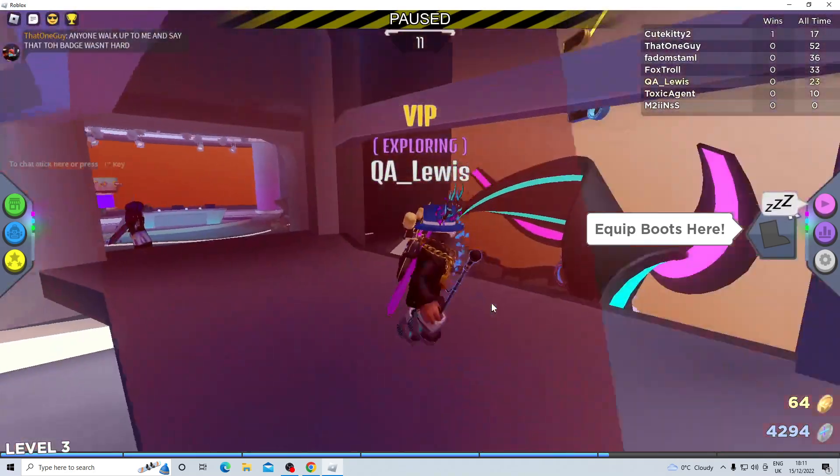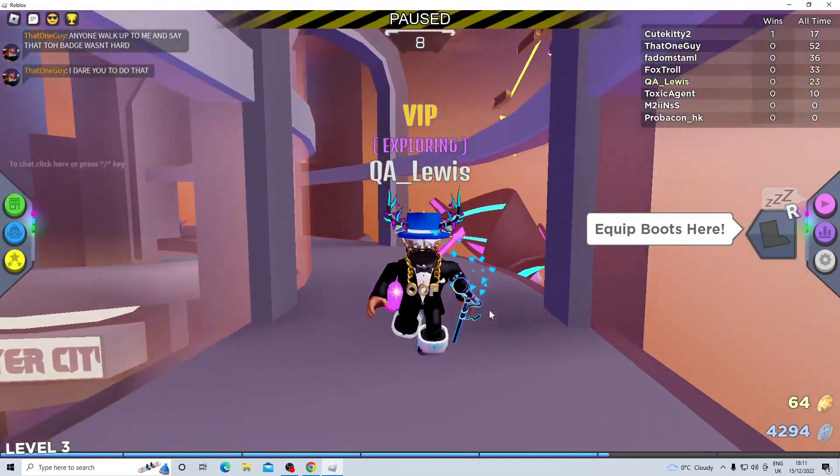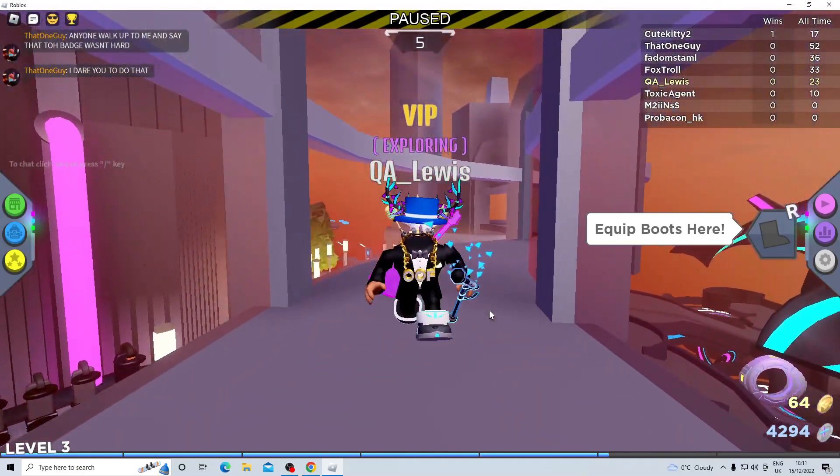After speaking to Sabrina, the magnifying glass will be granted and you can use it most likely in the lobby, maybe to find stuff like the UV torch.